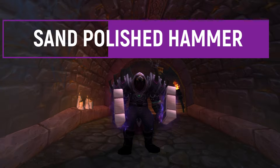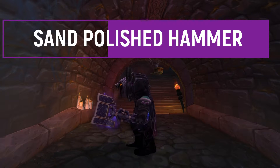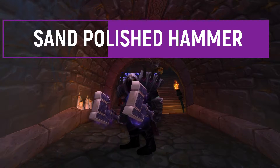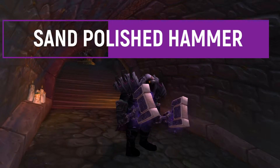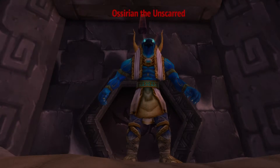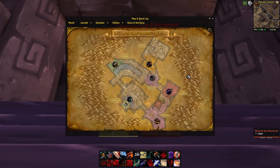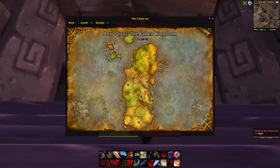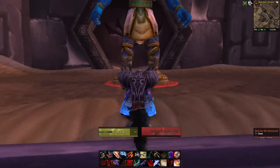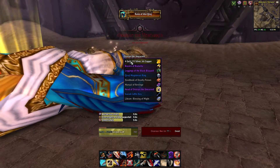The next weapon is the Sand Polished Hammer — pretty cool and very unique. You don't see too many weapons that look like this one; it's very smooth, clean, and simple. You can find a nice transmog design to mix it with, and you can get it from Ossirian the Unscarred in the Ruins of Ahn'Qiraj, on the bottom side of Silithus in Kalimdor. The drop chance is around 15%.